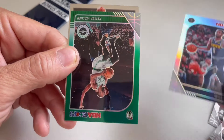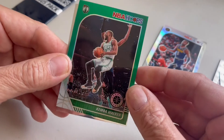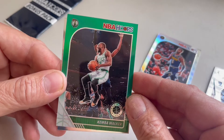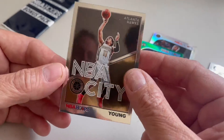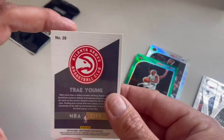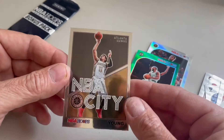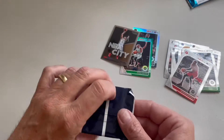Silver, silver, silver — and we have the green one! Look at this, we got a green today: Kemba Walker. That's a cool card. And then we got an NBA City card of Trae Young from the Hawks — very good player doing well in the playoffs. That is cool.